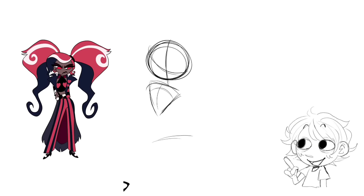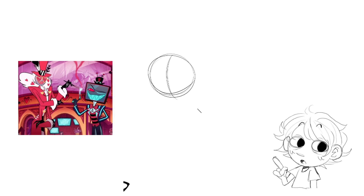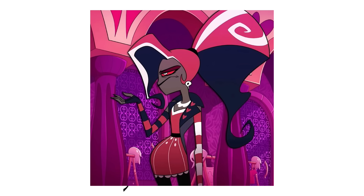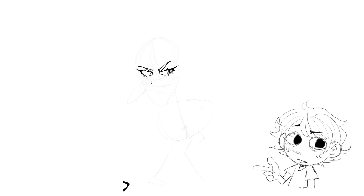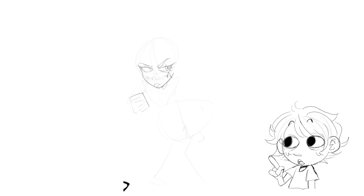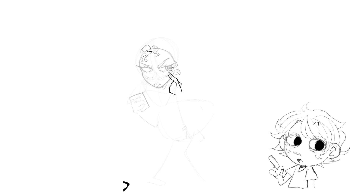Velvette's design was probably the most boring out of all three V's. With Vox, he's a TV head news anchor — that's cool. With Valentino, he's not a great guy but he has a great design. Velvette doesn't really have anything going on other than changing her wardrobe and hairstyle every episode, and we don't even get any information on how she died or what she's supposed to resemble. She just looks like a cosplayer.